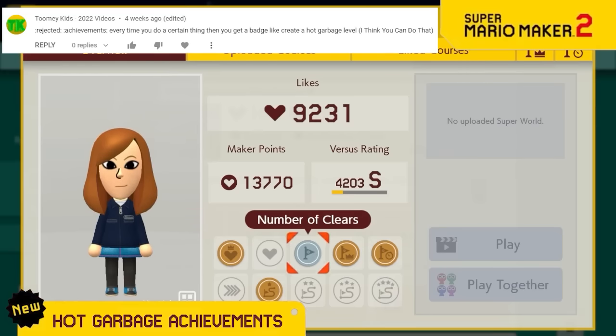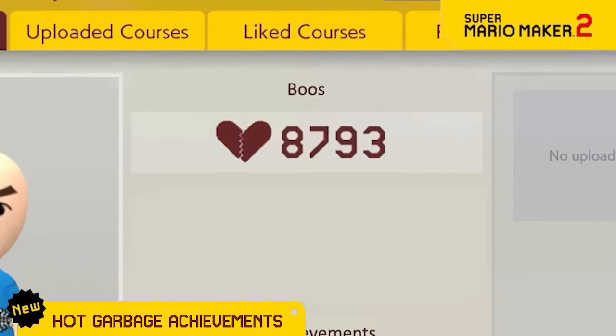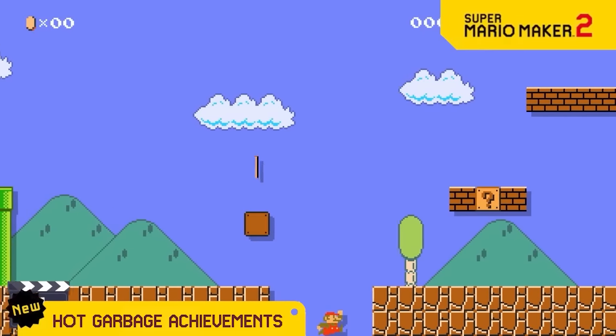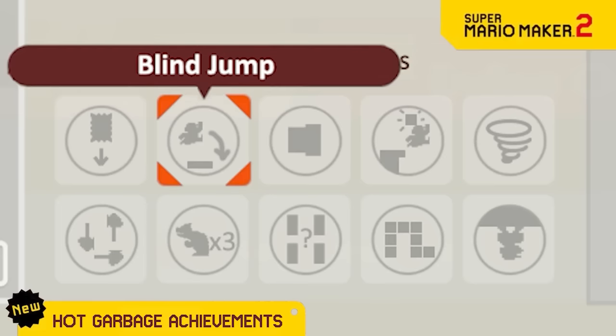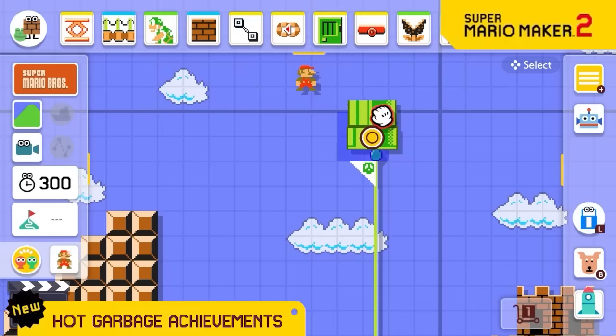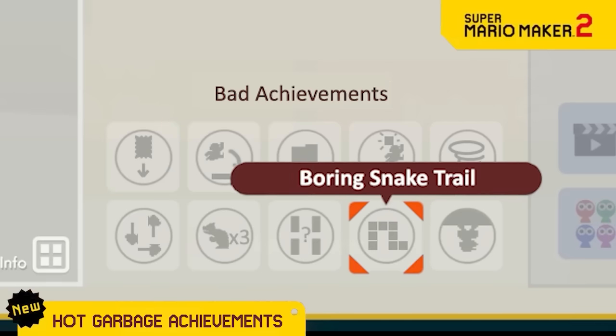Since we reward people for making great levels and other things, we're now rewarding bad level design too. There are so many achievements to unlock, like this one if you make a level with a hidden block over a gap, or this one if you make a section with a blind jump that's impossible to see, and this classic if you add a naked pipe. By the time you collect them all, you'll have no friends.